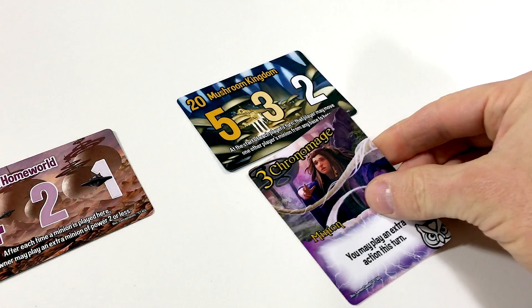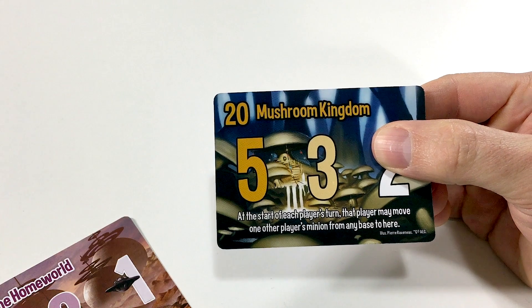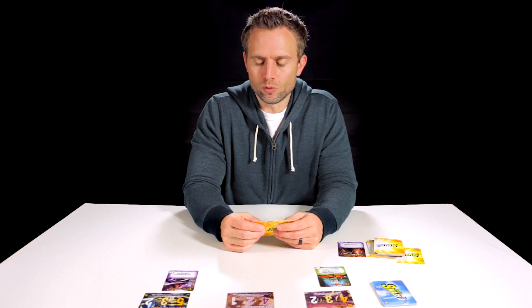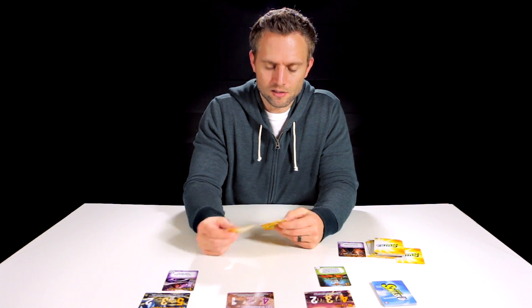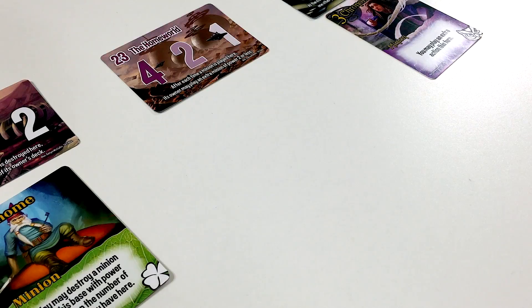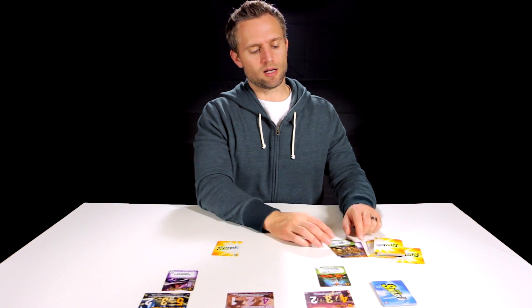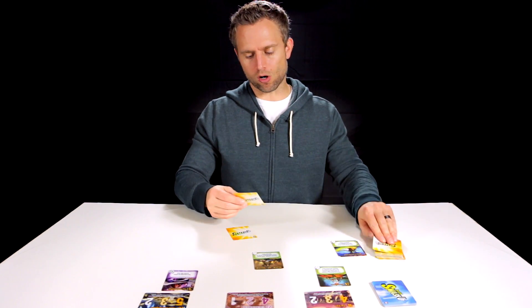Back on the Wizards Trickster side. We're going to play a minion over on the Mushroom Kingdom. The Mushroom Kingdom's ability says at the start of each player's turn, that player may move one other player's minion from any base to here. The Chrono Mage we played says you can play an extra action this turn — destroy an action played on a base — so we destroy that action. Now we play our second action: choose a player, and that player cannot play actions on their next turn. So the next turn for the Ninja Dinosaurs, they're not allowed to play any actions. We pick up two new cards.